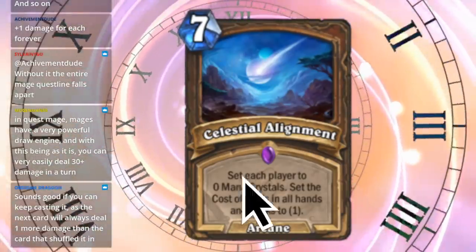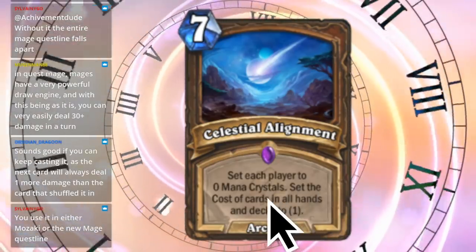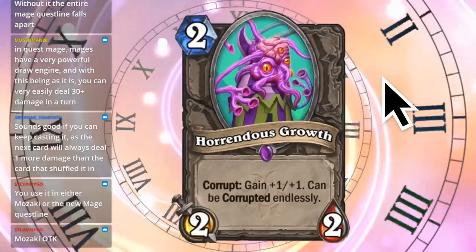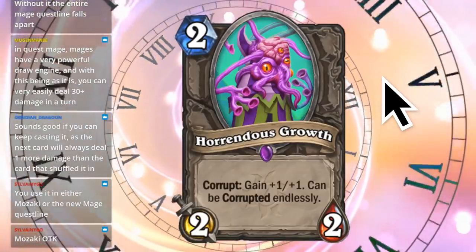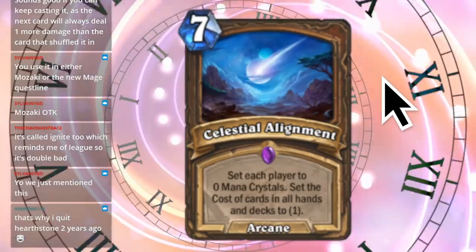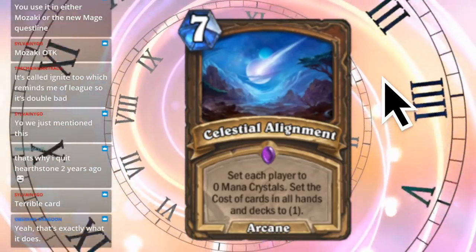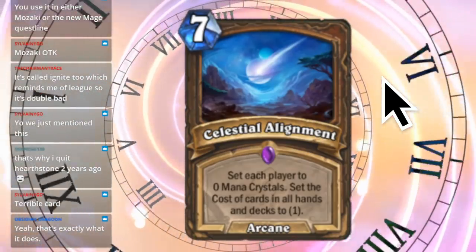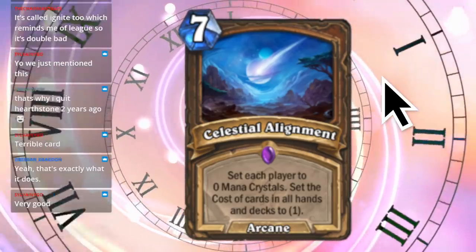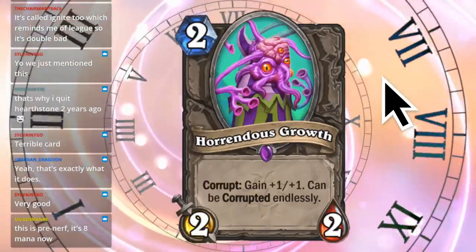Next one - Celestial Alignment. Someone mentioned this earlier. It sets each player's mana to zero and the cost of all cards in hand and decks to one. Yeah, that seems pretty good. Seven mana though. Wait, is it good? Chat mentioned it earlier. Chat says it's like Hearthstone two years ago - terrible card. Really? I thought the effect was decent. Others say very good - it's pre-nerf, it's eight mana now. So yeah, it was too good.